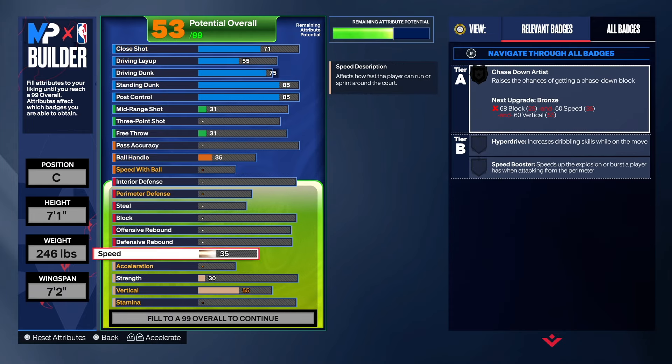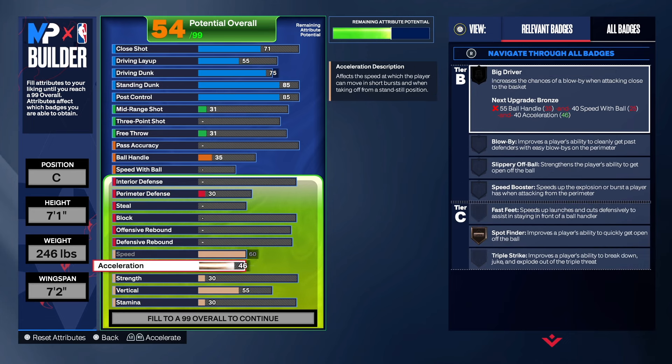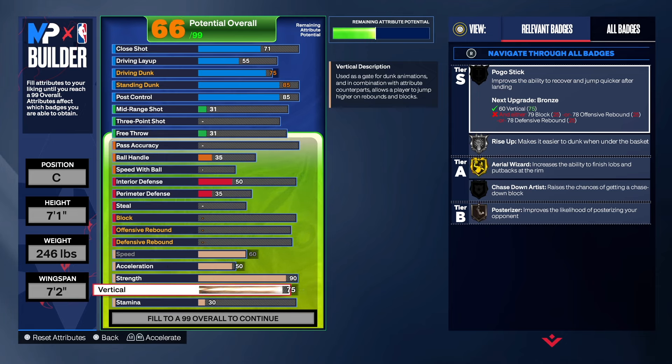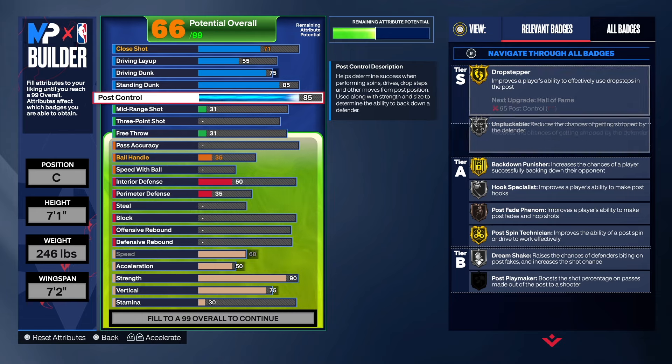Coming down to the physicals — get that speed up. You're 7'1", keep that in mind. Acceleration we got at a 50, which isn't too much, but it's something. For the strength, we're going to do a 90. For the vert, we're just going to do a 75 — that's all you really need, don't go to an 80 anyway. And you don't get gold chase down blocker because you're 7'1", so we're not worried about that. Coming back up to the finish: we get dream shake on silver, hook specialist silver, unpluckable silver, back down punisher on gold — pretty good.